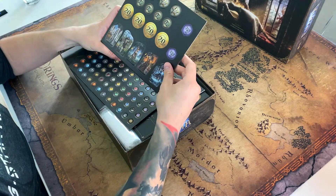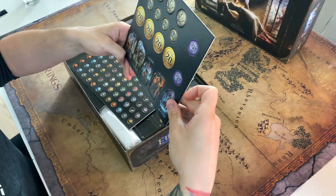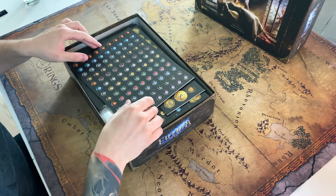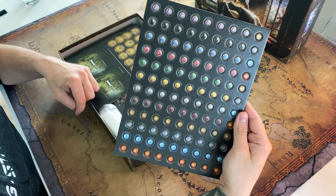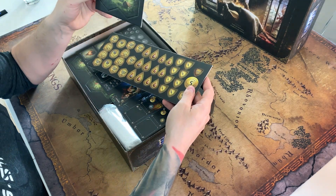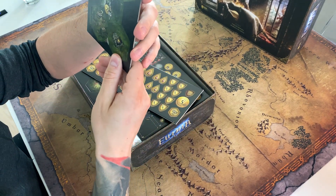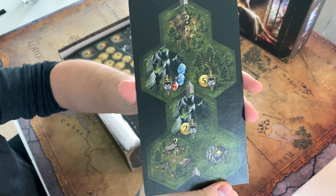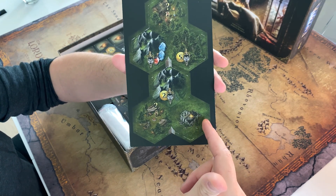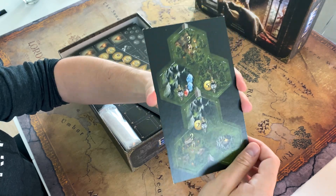And we get to the heroes — this is how they look. We also have some tokens — the bigger ones and some minor tokens. Then we have the tiles of the map. I wanted to show you how good they look because it was the first element that caught my attention. These tiles sort of remind me of Mage Knight or Heroes of Might and Magic, but the whole design and horror art concept is just great.